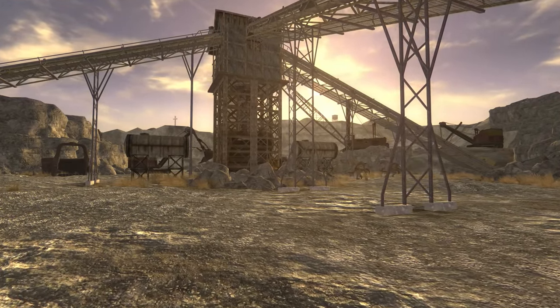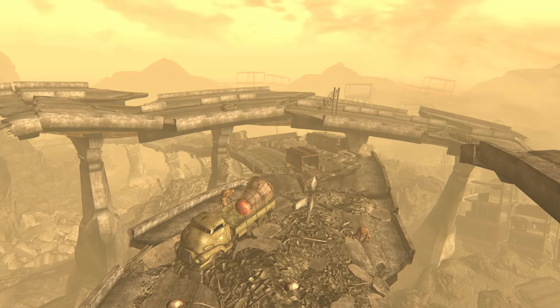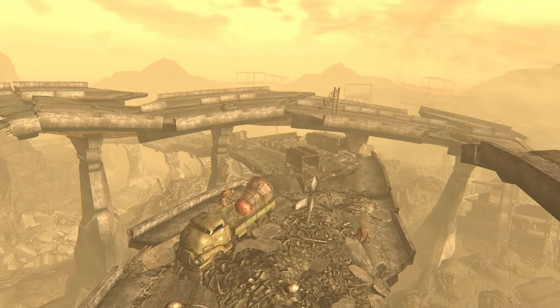Deathclaws do not actively seek out humans, but due to human expansion and the Deathclaws' increasing population, it was inevitable that the two should meet. Deathclaws are incredibly dangerous to humans no matter how well prepared for battle they are — even the Brotherhood of Steel, who wear full suits of power armour and use advanced weaponry, suffer severe casualties when crossing the path of a Deathclaw. It was this ferociousness that led to the Enclave trying to exploit them as a replacement for human soldiers. The Enclave experiments in 2235 focused on increasing their intelligence and did succeed, leading to the very first pack of Intelligent Deathclaws.